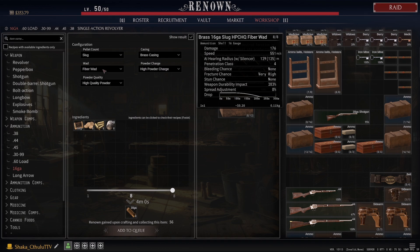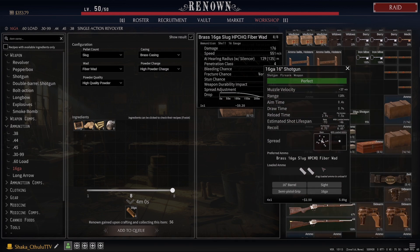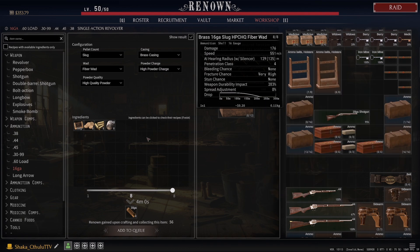Moving on to the slug: you always want to use fiber wad rather than felt wad — the difference is going to be pretty big on the spread. At first I thought felt wad was going to be more important because it's higher tier, quote unquote, but as you can see there's almost no difference in the attributes. When you look at a gun with fiber versus felt, the felt spread is going to be a little bit further out — a bit wider. It's not a huge difference, but it could make the difference between missing somebody's head and getting that headshot. So I always suggest getting fiber wad for slugs.